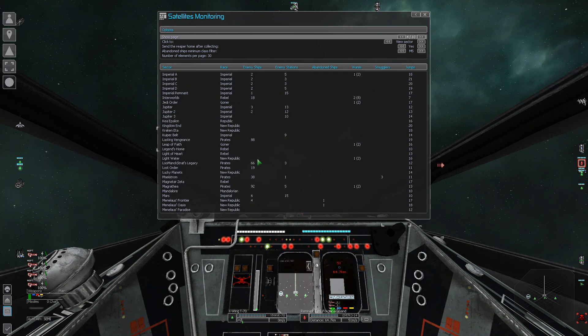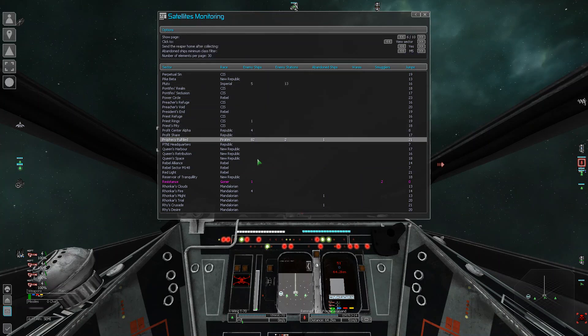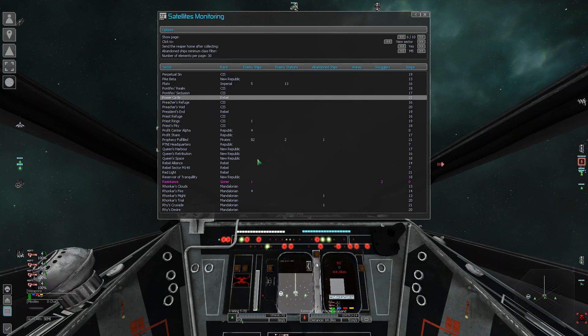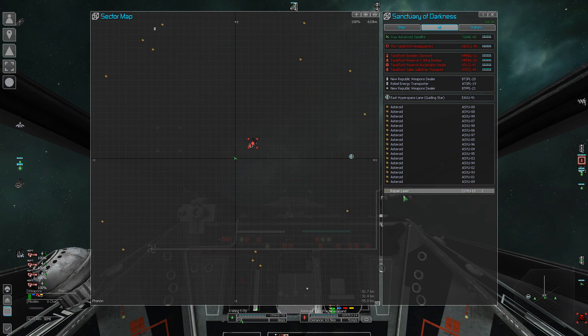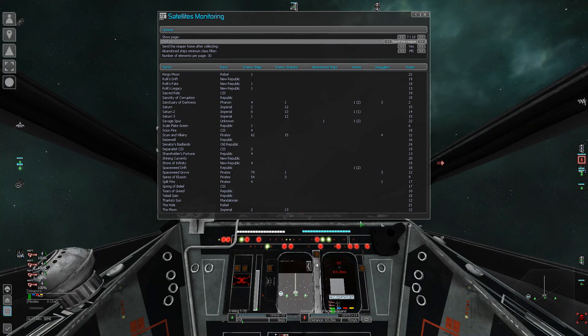You can look here and see which sectors are really dangerous, and also find abandoned ships. For example, in Prophecy Fulfilled — this pirate sector — there's an abandoned ship right here. This is what you need to use satellite monitoring for in the early game: find all these abandoned ships and salvage them. Also in Sanctuary of Darkness, we've got a ware container — a floating ware right there. You can send the Reaper shuttle by changing this setting, and then just hit Enter on any of these and it would automatically loot those sectors.